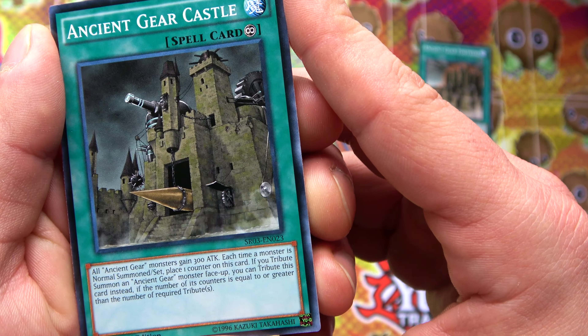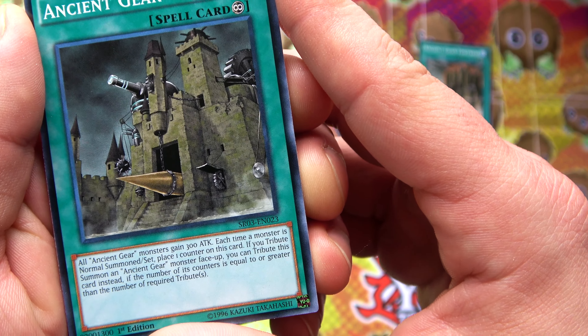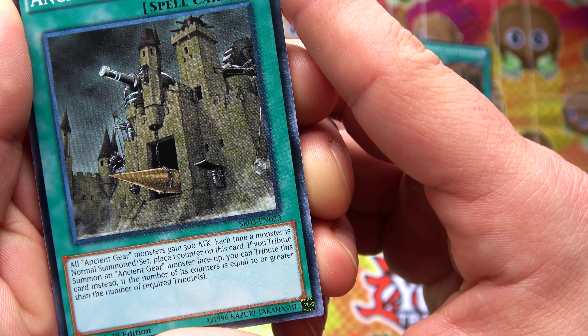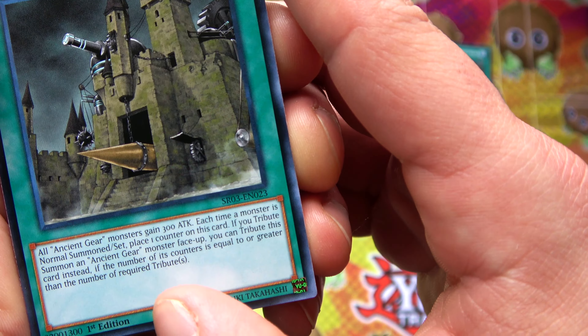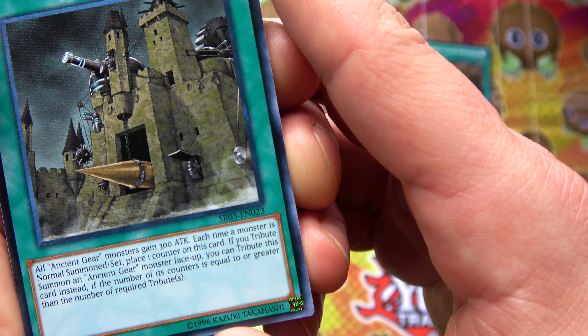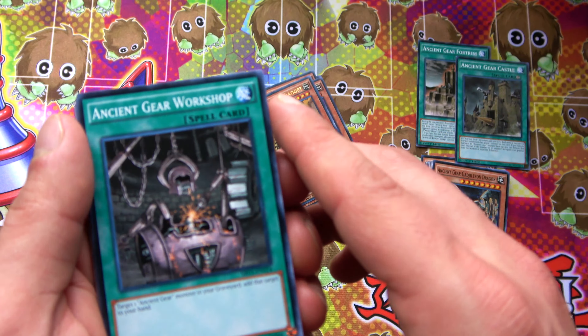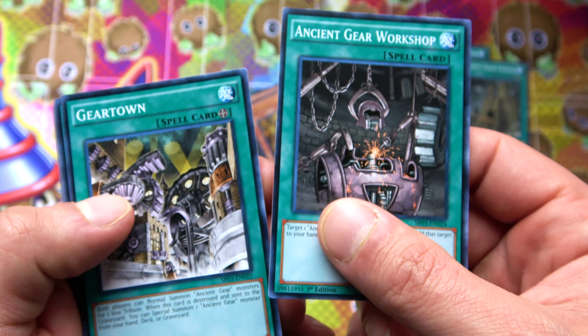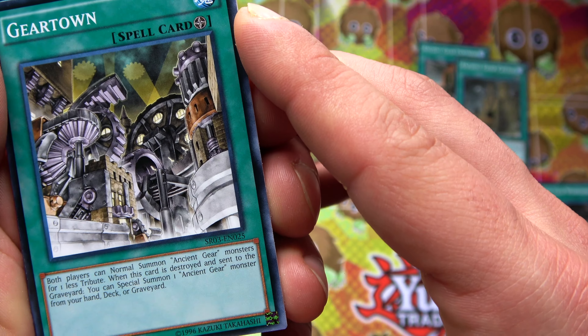If this card is destroyed in the spell and trap zone, you can special summon an Ancient Gear monster from your hand or graveyard - but you cannot special summon monsters for the rest of the turn. Ancient Gear Castle: all Ancient Gear monsters gain 300 attack. Each time a monster is normal summoned or set, place a counter on this card. If you tribute summon an Ancient Gear monster face-up, you can substitute this card instead if the number of counters equals or exceeds the required tributes - that's insane!